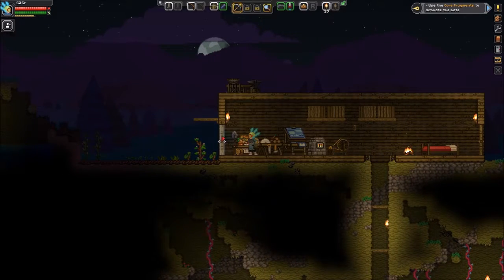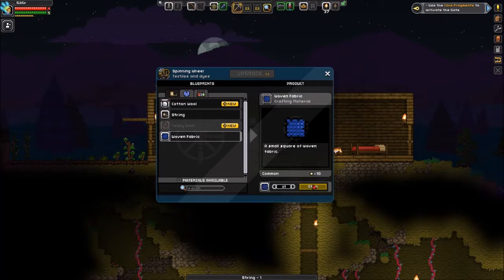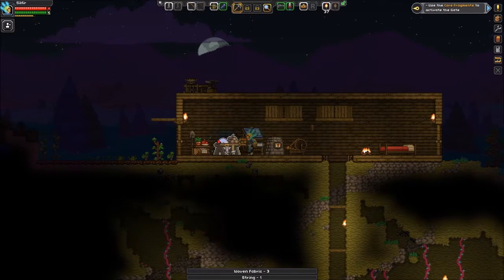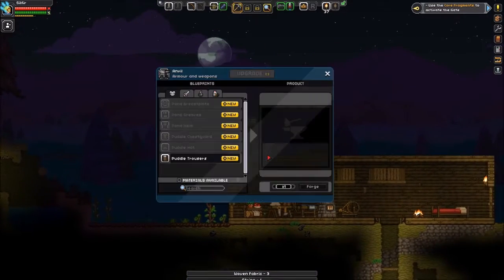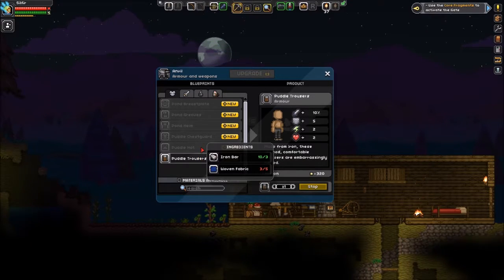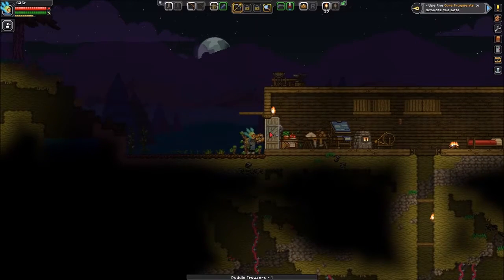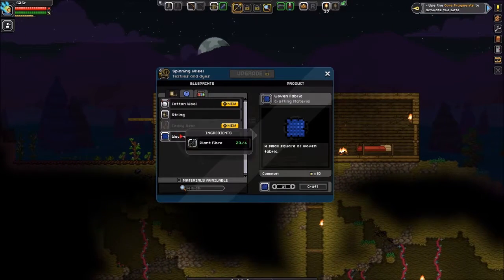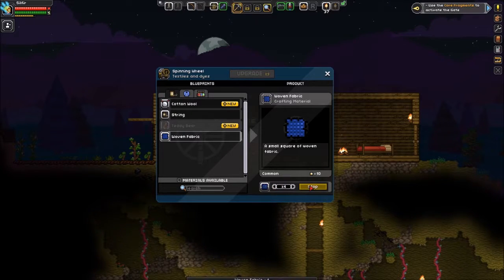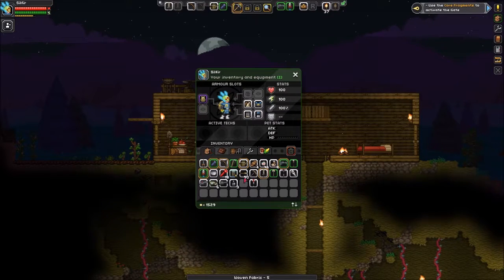So that means we need fabric. String. I don't know how much fabric we need, but I assume at least one per item. I need two more for you, five more for you — so seven total. Seven fabric. I can make five. Alrighty, in that case... we have our pants.